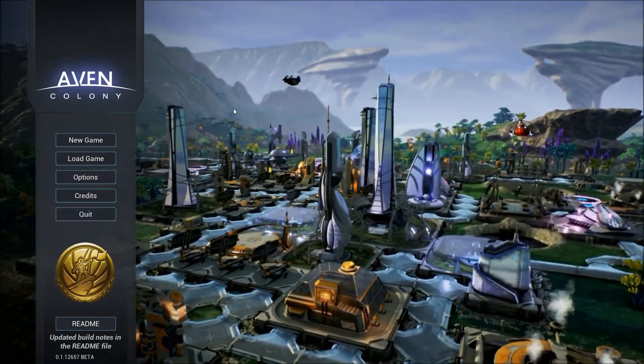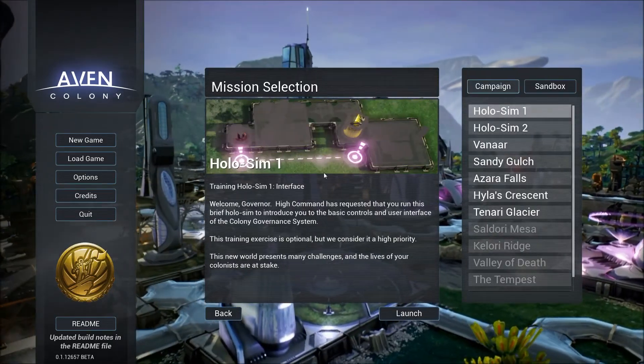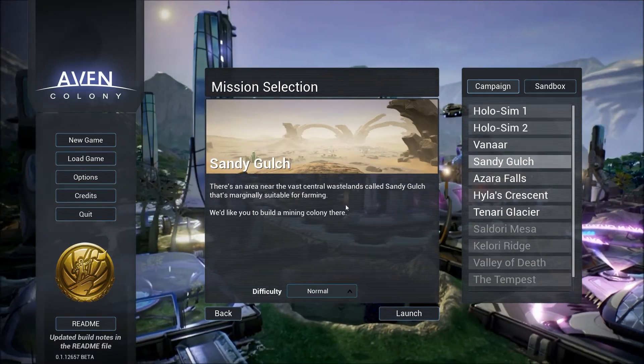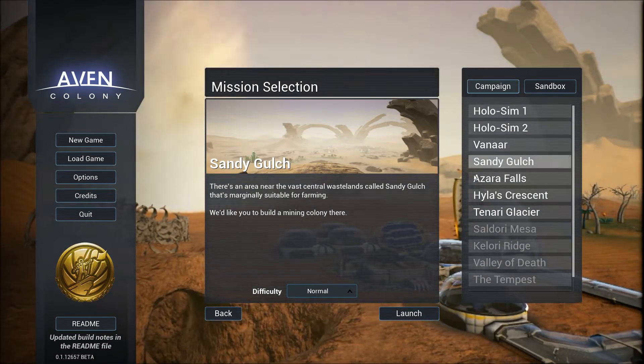Hello everybody and welcome back to Avon Colony. My name is Twister and today we are going to be moving on to the second mission. I did a tutorial and the save files were reset as I mentioned they were going to be. But we were in the middle of a mission because I built everything in one setting, so now we're going to move on to the other mission.